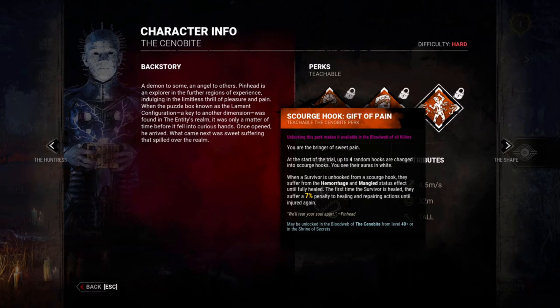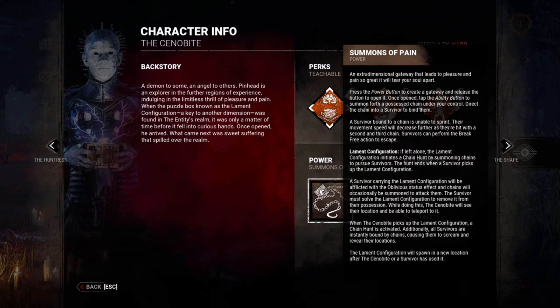Summons of Pain — press the power button to create a gateway and release to open it. Once open, tap the ability button to summon a possessed chain under your control. Direct the chain into a survivor to bind them. A survivor bound to a chain is unable to sprint, and their movement speed decreases further as they're hit with the second and third chain. Survivors can perform the break action to escape, kind of like the Death Slinger. The lament configuration, if left alone, initiates a chain hunt by summoning chains to pursue survivors. The hunt ends when a survivor picks up the lament configuration.